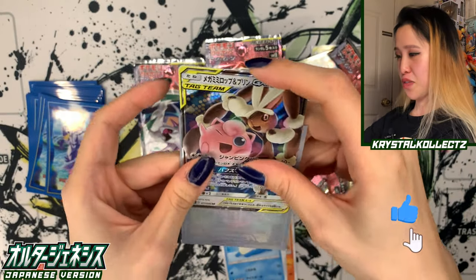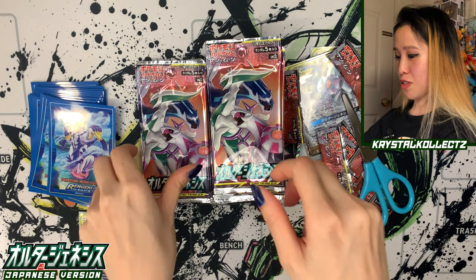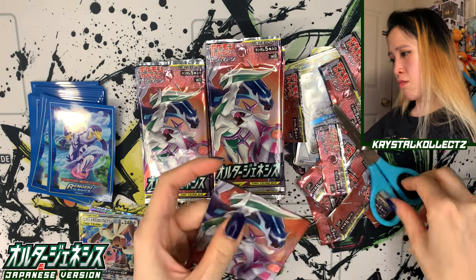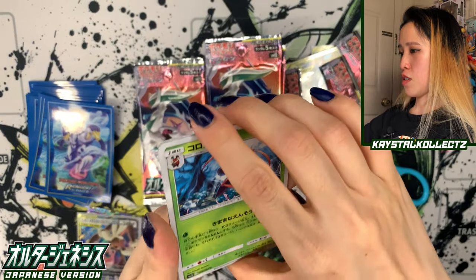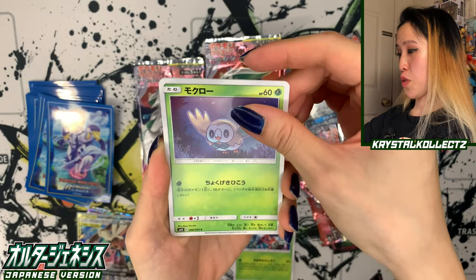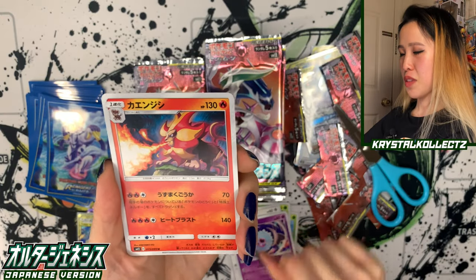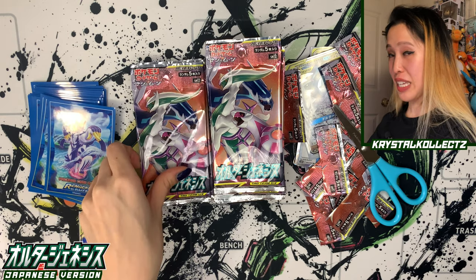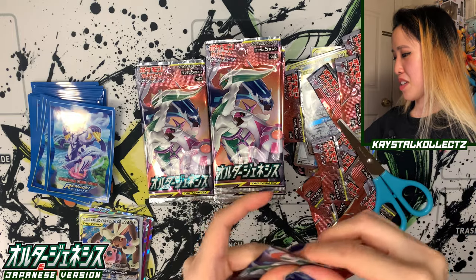Alter Genesis became more available towards the end of last year because it got a reprint — and there was a nice Dialga, Palkia, and Arceus GX promo that came out. Unfortunately I didn't get it at the time. We got Jigglypuff and Lopunny! I never pulled this card in general — so that's actually really cute, very vibrant. Hit the like button for this card. Tag Team cards in the beginning didn't really catch my attention too much, but now I think they're really cute. They should do more themed cards like this — or more alternative art.